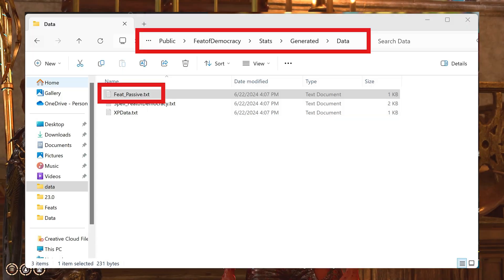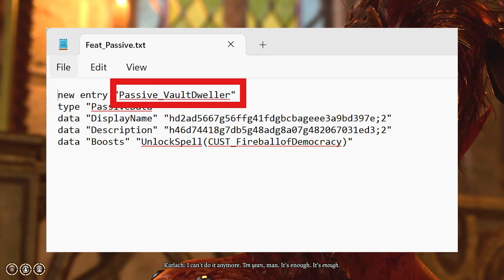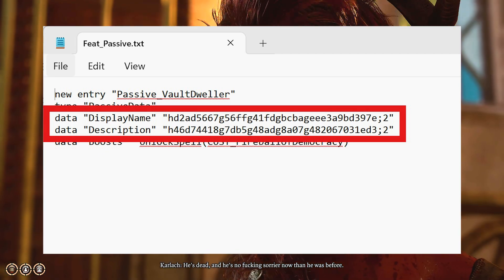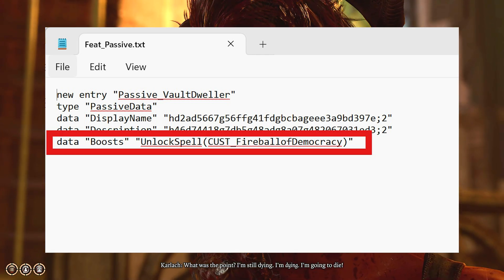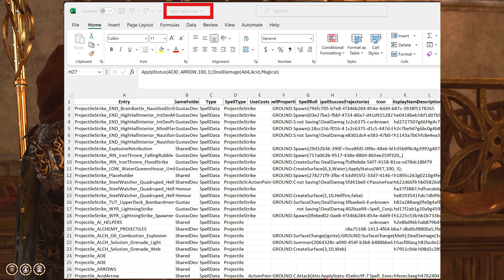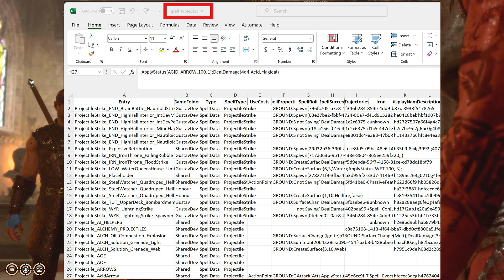Continuing on part 2, let's ensure that our passive gives us the spell that we want. Open up FeatPassive.txt in the stats folder at the path on the screen. The key fields are going to be the name of the passive, which we refer to in feats.lsx. You also want to keep track of the handles for the display name and the description, so the passive is a little more clear on what exactly it's giving your player. The boost field is where you give yourself or the player the spell, which is spelled out using UnlockSpell. Put in the name of the spell that you want to unlock there. Here we provide the spell codename from the custom spell file — it should work with vanilla and other custom spells that you made, with vanilla spells neatly organized in the data slash spell table dot Excel file.